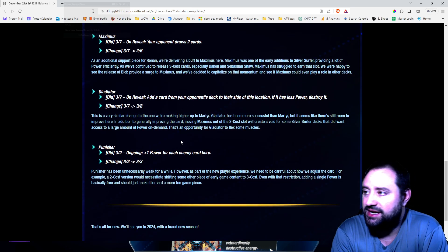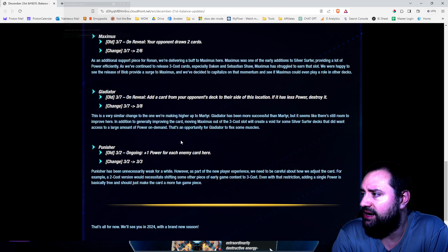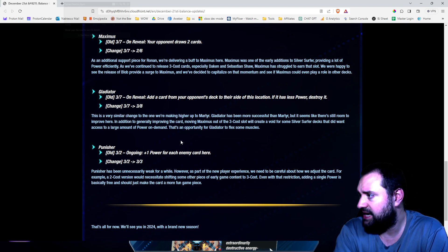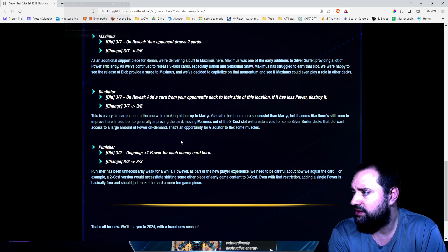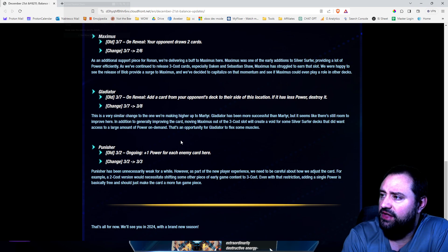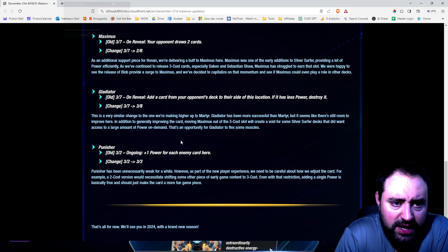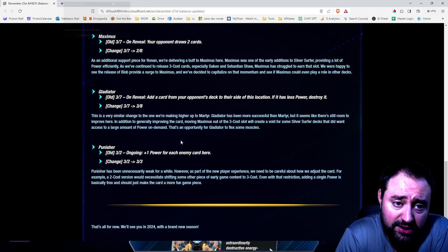Gladiator: old 3-7, now 3-8. It's a very similar change to the one we're making to Martyr. Gladiator has been more successful than Martyr, but it seems like there's still room to improve. In addition to generally improving the card, moving Maximus out of the 3-cost slot will create a void for some Silver Surfer decks that did want access to a large amount of power — that's an opportunity for Gladiator to flex some muscles. So Maximus and Gladiator used to both be 3-7s. Now Maximus is a 2-6 and Gladiator is a 3-8.